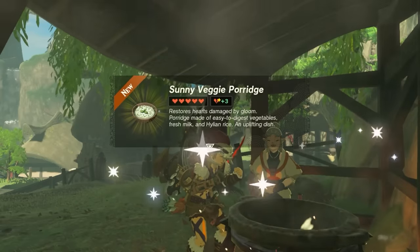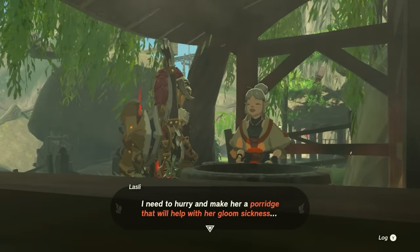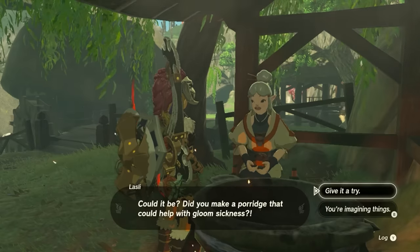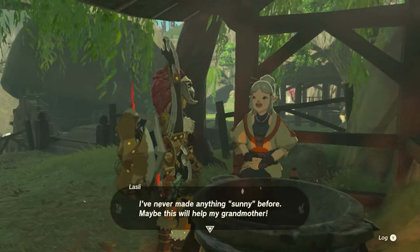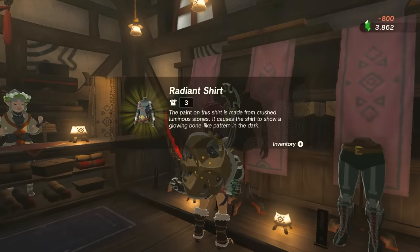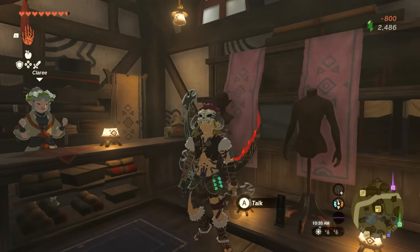As soon as you cook it, you're going to get yourself a Sunny Veggie Porridge. When you talk to her again, she's going to mention she's getting worse and worse, then realize she smells the porridge. After that, the quest line is going to move forward - Grandma's going to be okay. And then armor prices at the shop instead of 15,000 are going to be just 2,400, because it's 800 per item. Go ahead and purchase the Radiant set because this is going to be important for our journey.